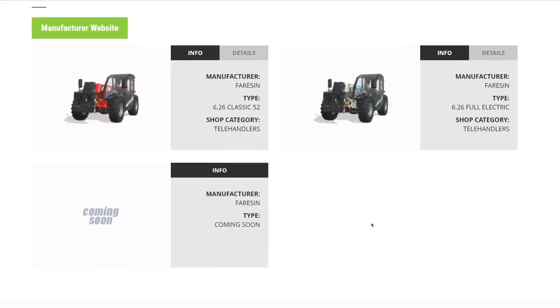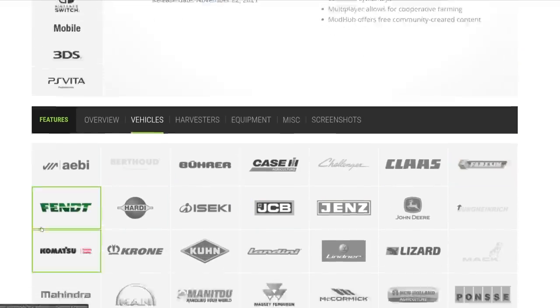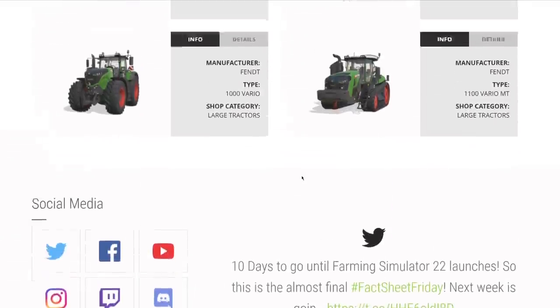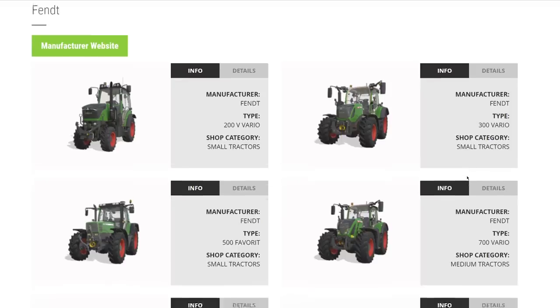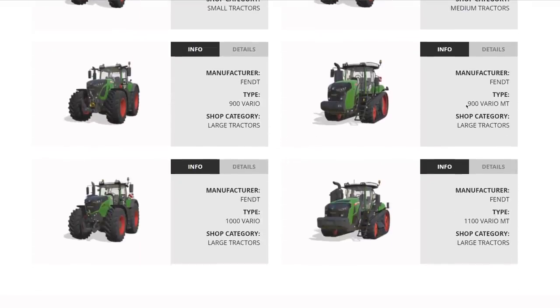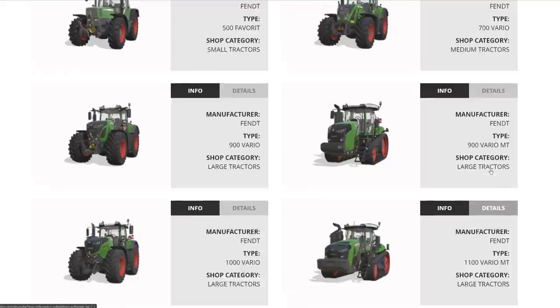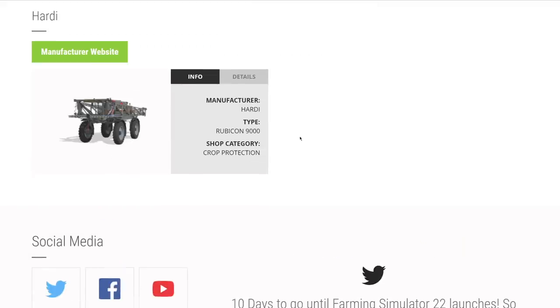From Faresin we have their regular telehandler and their fully electric telehandler. I'm not sure what a third piece of equipment is yet. From Fendt, completed a couple weeks ago: the 200 Vario, 300 Vario, 500 Vario, 700 Vario, 900 Vario, 900 MT, 1000, and the 1100 Vario MT — big and small tractors from Fendt.